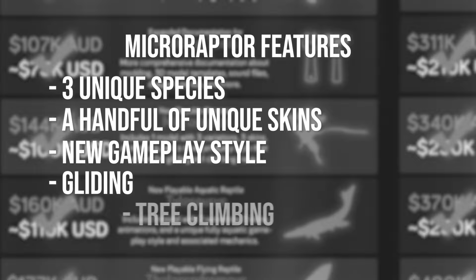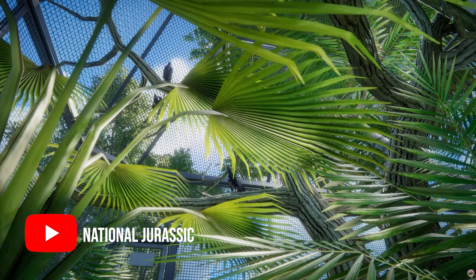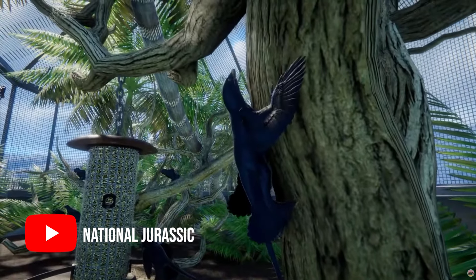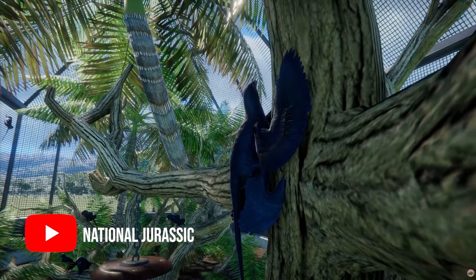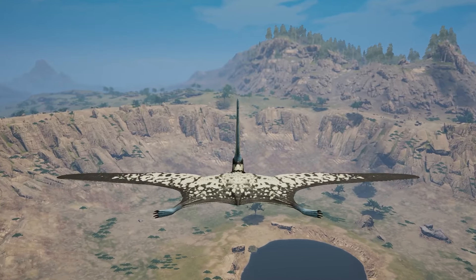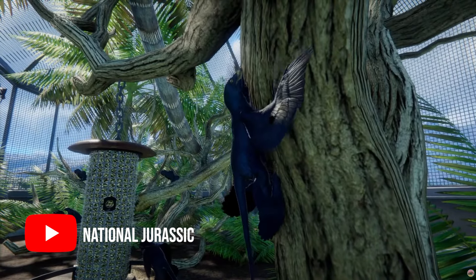Gliding and tree climbing - Microraptor is arguably the most unique playstyle coming to the game. We have a big filter feeder and in-game at the moment a pterosaur that carries the plague, but I still think Microraptor is going to be more unique. That mainly comes down to the fact that it has tree climbing and gliding as abilities. No other dinosaur can glide - aside from pterosaurs, but they can fly, so it doesn't really count. No other dinosaur can tree climb, and that's where the difference lies.